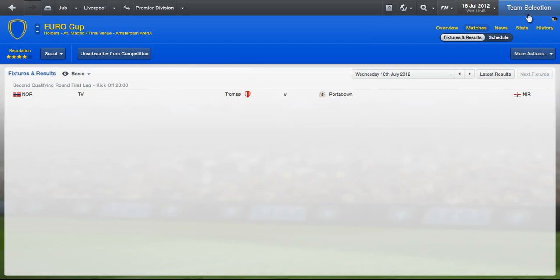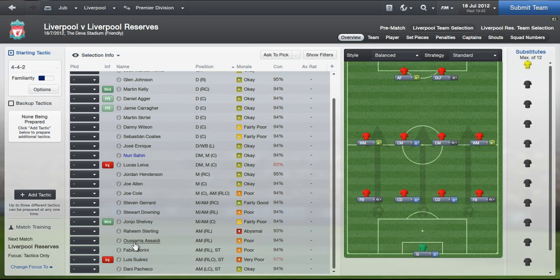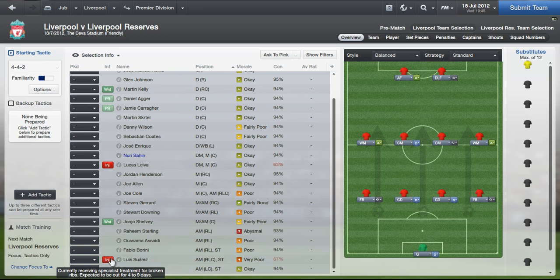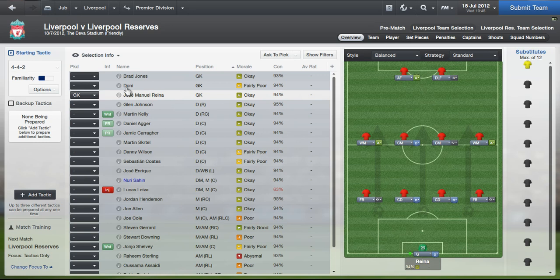Straight away — Suarez is injured, bizarrely. The morale is pretty poor at the moment due to the fact that a new manager has come in and everyone's like 'who's this guy,' which is never a good time. But one thing I would be doing is playing the full strength — almost full strength, obviously Suarez is injured for some reason. He's only out for 49 days so he barely misses anything. Let's play Reina. A lot of the youngsters are going to be playing for the reserves, so I'll just play a full strength team.